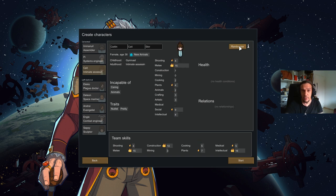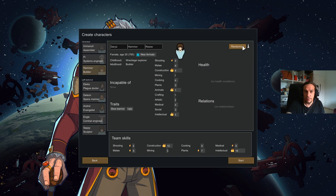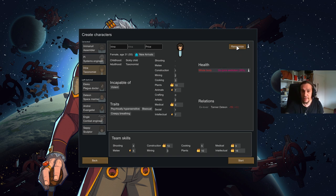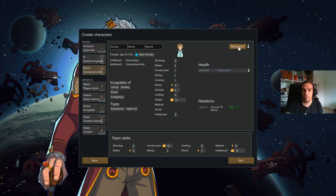Here we have Samuel — very good constructor, never hurts to have more than one, good with plants, and very good with intellectual — intellectual means research. He's incapable of social work, so he won't be talking to people for diplomatic reasons nor will he take care of prisoners. As a psychopath he doesn't mind grimy work. The pessimist trait gives him some mood debuffs, but we'll explain those when they turn interesting. So now we have construction and plants — what's important beyond that is to have a cook. Every settlement should have at least one cook, because processed food is just so much better than unprocessed food.